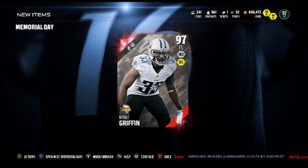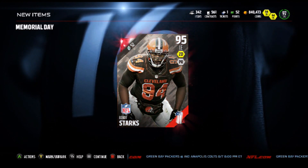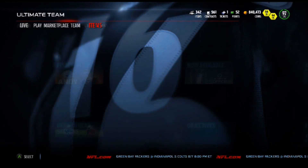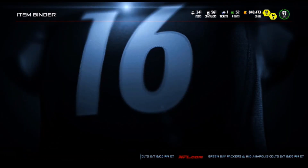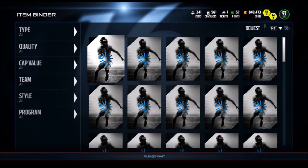We got a Michael Griffin — one of the worst ones. Last one — come on, 99 overall! Dang it. We got Randy Starks. So we got probably three of the worst ones you can get. We can check the prices, but I know they don't go for anything. Michael Griffin's going for 46K. You got to show it some love, but that's really all I got to say. This dude is trash — we got to sell him cheap.